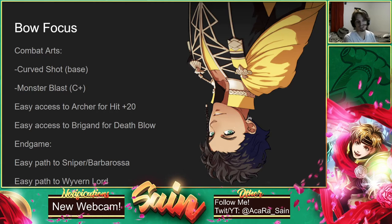Endgame, he has a super easy path into Sniper for Hunter's Volley, as well as Barbarossa. He's got really good combat arts and close range for his bows, so he's going to be super, super good. Barbarossa lets him have Bowfaire while also flying around, and it's a crazy good class — he's the coolest class in the game. He also has a pretty easy path into Wyvern Lord.